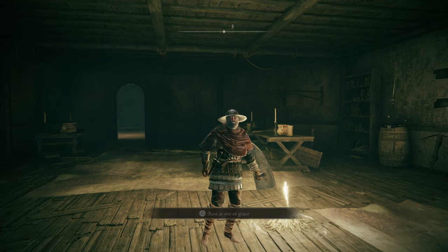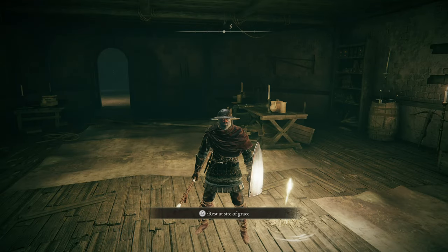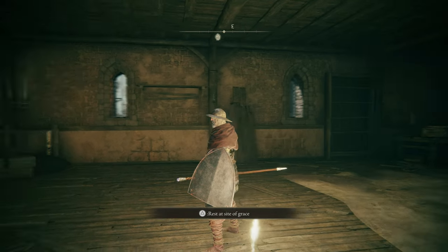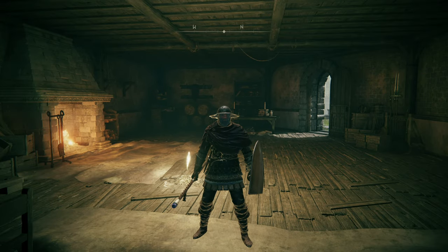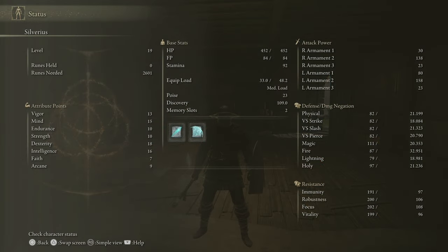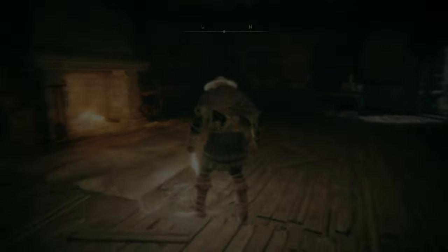Hey everyone, it's Blue Lizard Jello. I wonder how many times we're going to do this opening from this very same site of grace — probably a lot. We're still in Stormveil Castle, but I think we're actually going to take a break from it and head out into the open world, do a little exploration, hopefully some leveling up of our items. As always, here are my stats — hasn't changed in three or four episodes. Level 19, started as an astrologer.